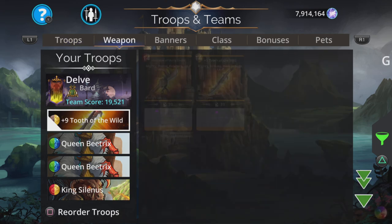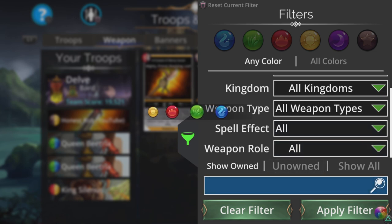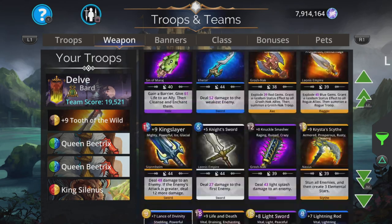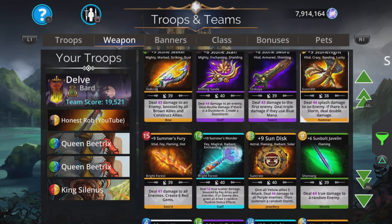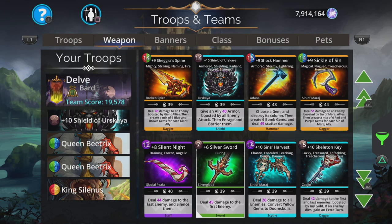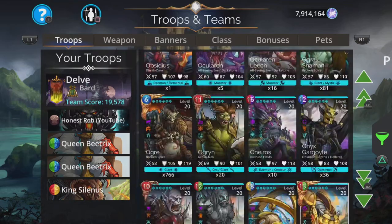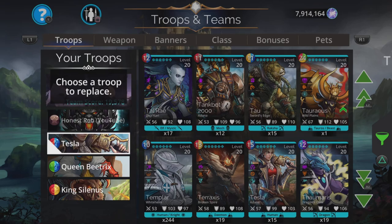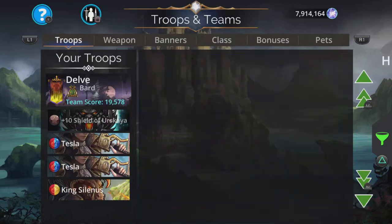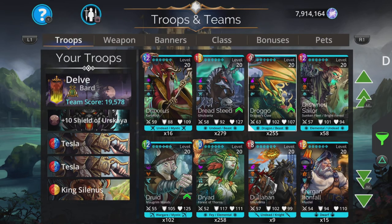As a second team for this, let me show you a quick alternative. It uses Shield of Askaya — as soon as I say that, some of you will know what's coming. With Shield of Askaya, we have two times Tesla, and last but not least, Drowned Sailor — and I'll tell you why.